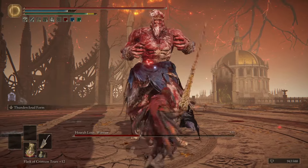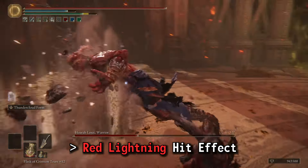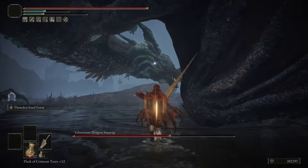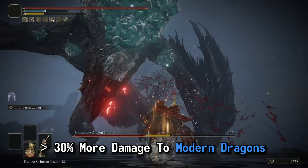Every time you land a hit on the enemy, the area you hit glows with that red ancient dragon lightning, which may be the coolest hit effect in the game. This red lightning also deals additional damage to dragons — 15% to ancient dragons and 30% to modern dragons.